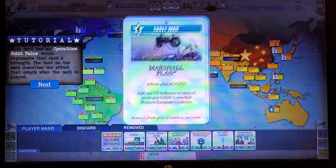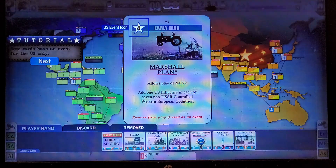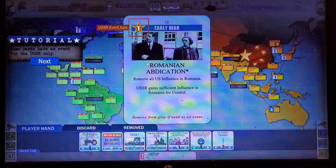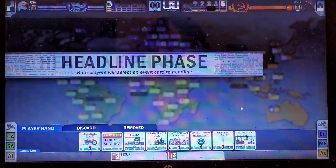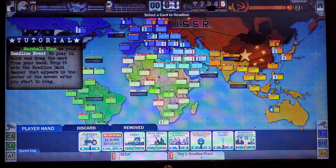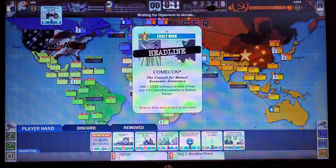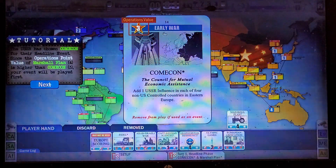This is a primarily card-driven game, but it has a board for placing influence. You'll have cards with operation point values that will let you know if it's your event, your opponent's event, or a neutral event. Every round, you'll have to play in a card as an event. We'll go with the Marshall Plan and get some influence going — we're going to play that one, which will be played second.